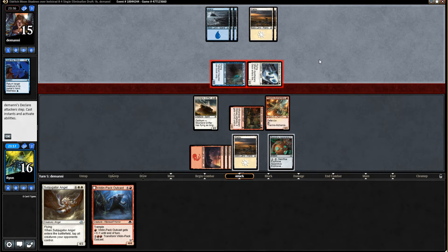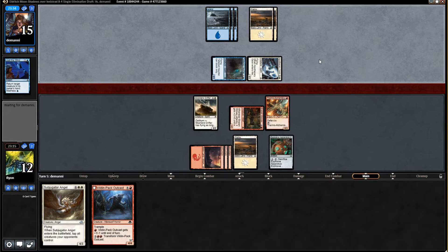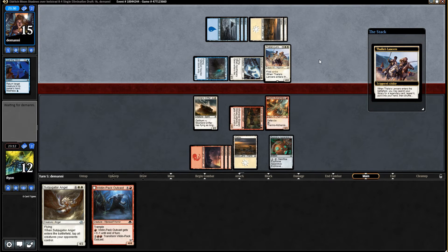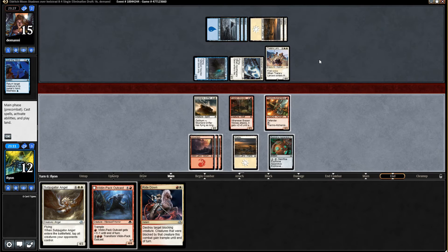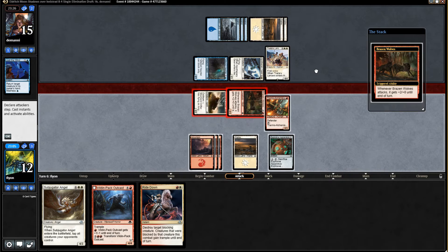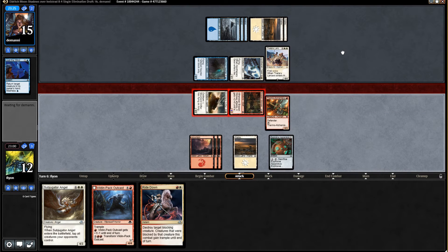Outcast is a huge beater here. Attack with both — I imagine they have some kind of blocker for the Moorland Drifter, or they wouldn't be doing that. Folly as Lancers — okay, that is certainly a thing. I wonder if this person got the Jace that we had to pass. Ooh, Ride Down! That really saved us — I was thinking we were dead here, but Ride Down is such a great draw.